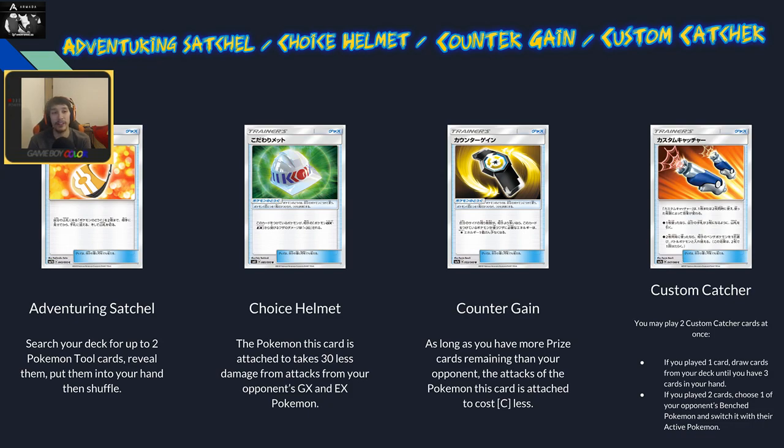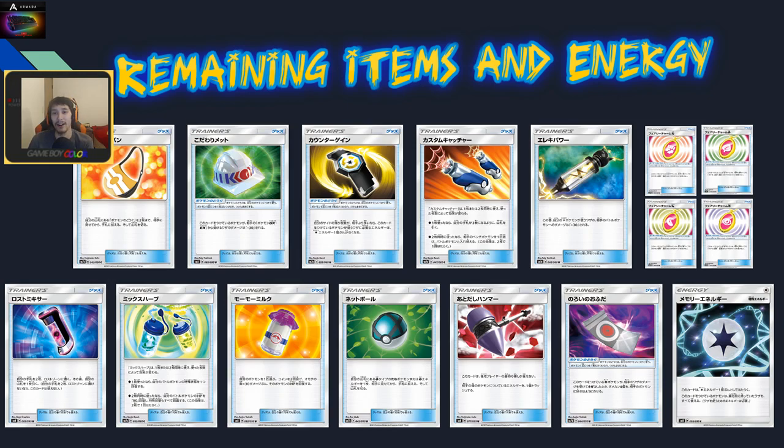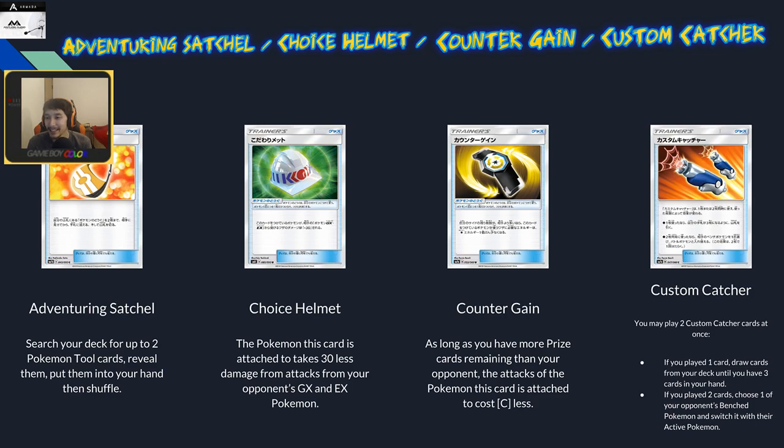Adventuring Satchel searches your deck for up to two tool cards and puts them in your hand — basically turns one card into two, thinning your deck. It could be very useful in Rotom decks and Tool Drop. It could also be used as a target for Ninetales so you can get a ball plus Satchel, technically getting three useful things from Ninetales instead of two.